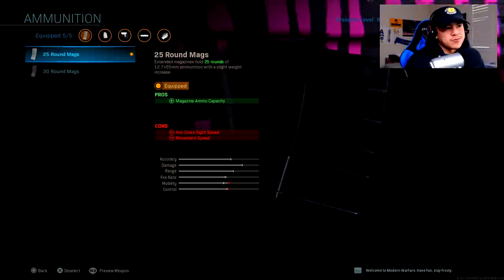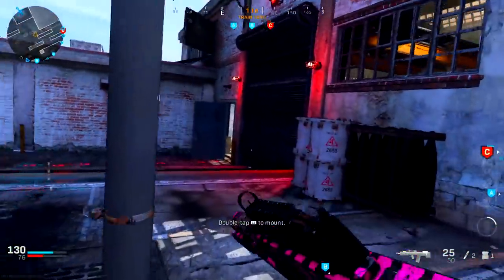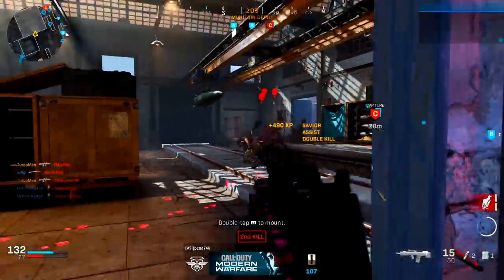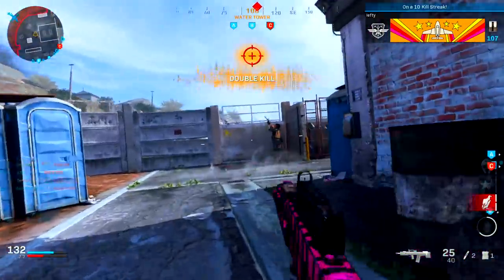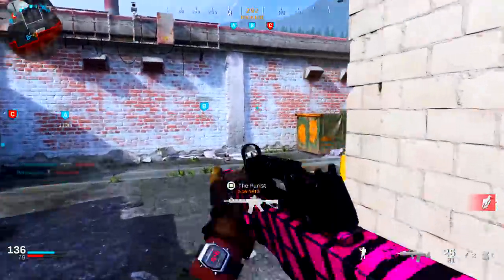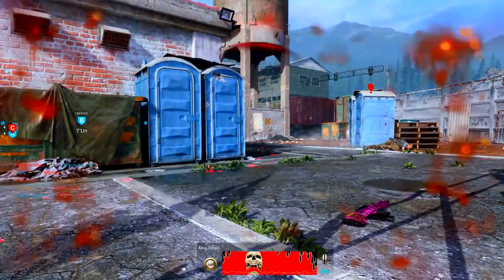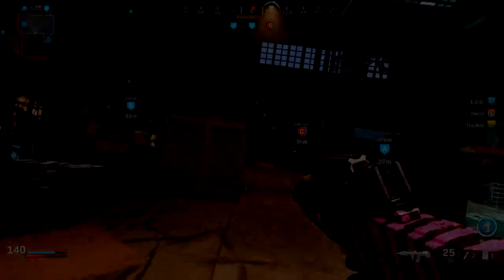For ammunition, the 25-round mag is very key — it gives you five extra rounds for more ammo capacity. The cons are aim down sight speed and movement speed, but as mentioned, it only makes you 2.5% slower compared to 4.7% with the 30-round mag, which is barely noticeable. The ADS speed con is also offset by the other attachments that counteract it.